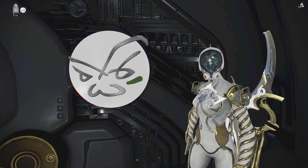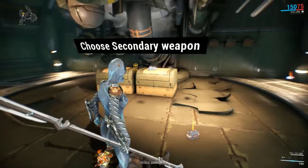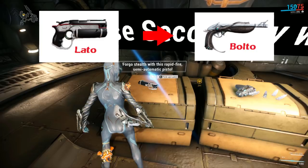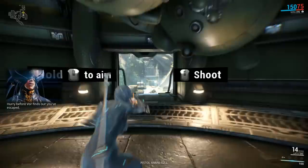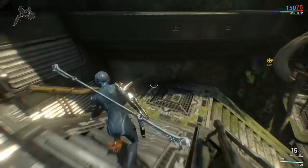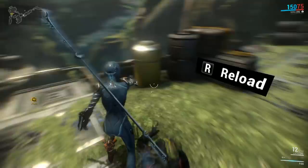For melee, you should take the Skana, which is a one-handed sword that goes well with Excalibur's passive ability that allows you to attack faster and harder. For secondary, go for the Lato because it's used to craft the Bolt 2, which you'll need to craft the AK Bolt 2, that is also used to craft the AK Zara/Brakk — a great way to recycle your slots. If you don't understand what I'm talking about, you will soon and we'll discuss efficient slot usage in the next video.